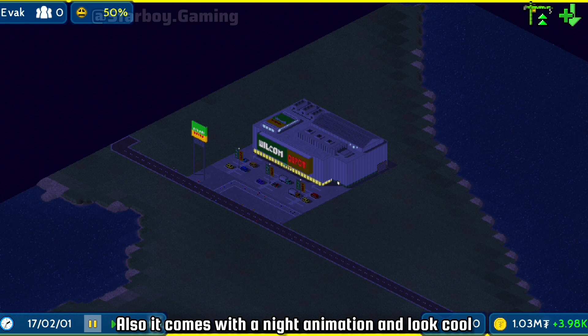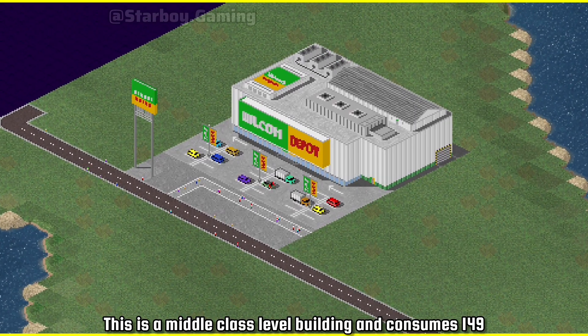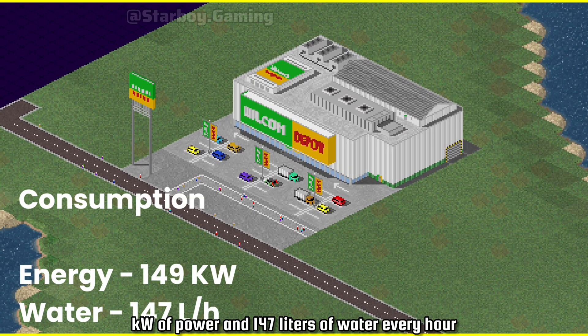It also comes with a night animation and looks cool. This is a middle class level building and consumes 149 kilowatts of power and 147 liters of water every hour.